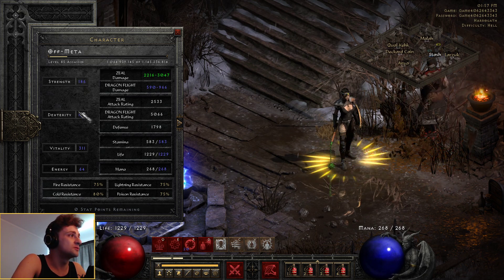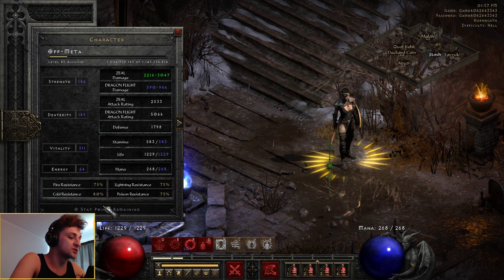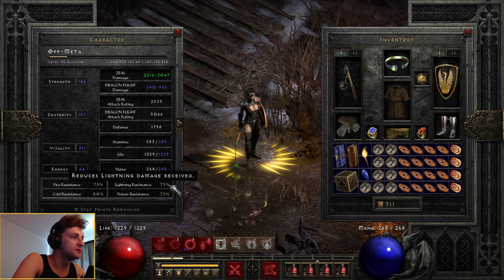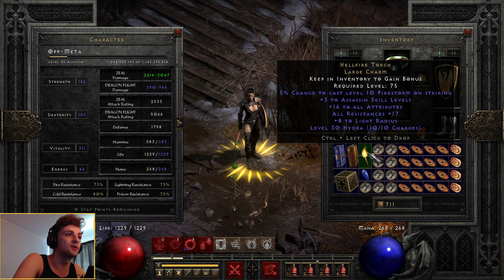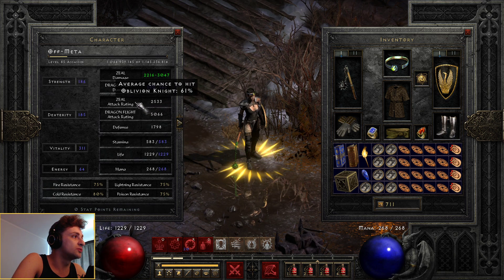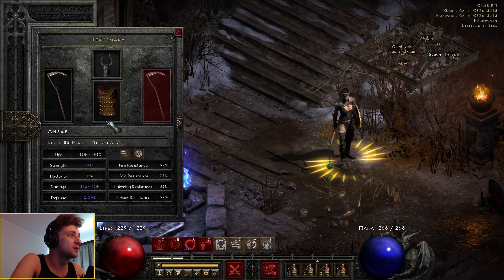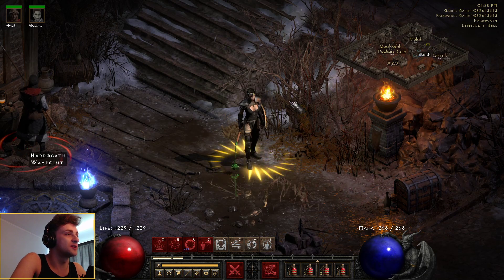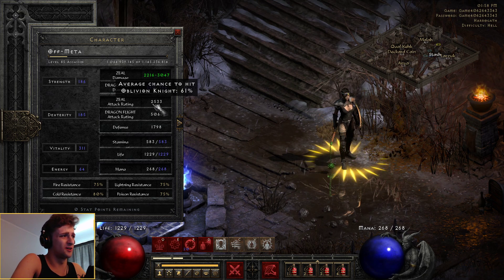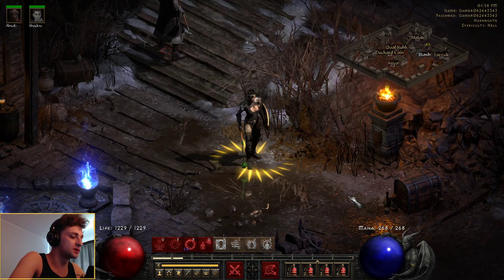Strength base is 108, Dexterity is 115, Vitality is 272, Energy is base roll as usual. Resistances — I've just got enough to bump me over the edge, such as a fire res charm here and there. I also have my Annihilus and a Hellfire, which is somewhat average. Our attack rating is a little on the lower side at 2,500, but Arshab — big boy over here — is actually running Blessed Aim, which bumps us about 3,700 to 4,000 attack rating. I'll show you when we get to the showcase.